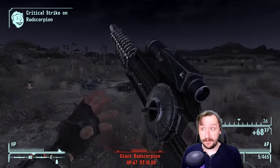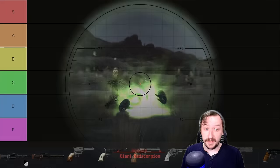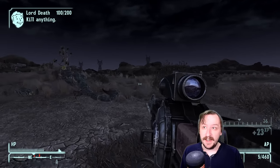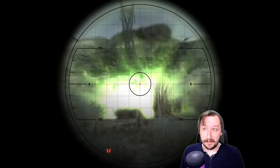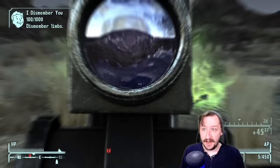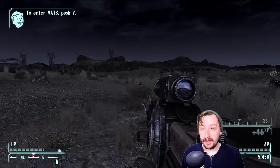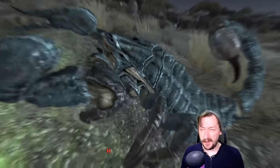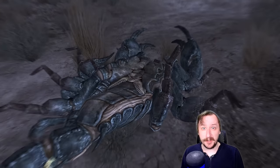The Gauss Rifle is a very solid weapon, and for an overall rating on my tier list I'd put it all the way up into S tier. Just the regular Gauss Rifle is really good — it's basically the .50 cal for energy weapons, and it feels very much like that. I love carrying this around on my energy weapon characters, and I've never really been disappointed in it. It also has a really satisfying sound when you hit something with it.